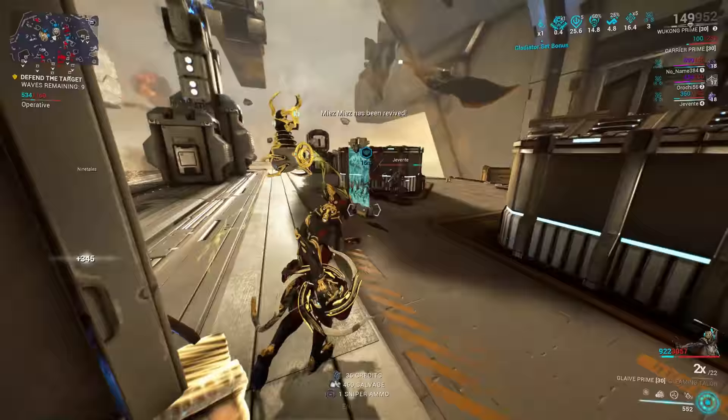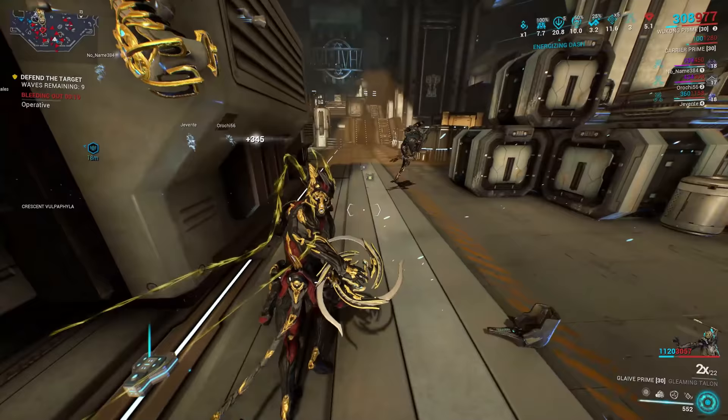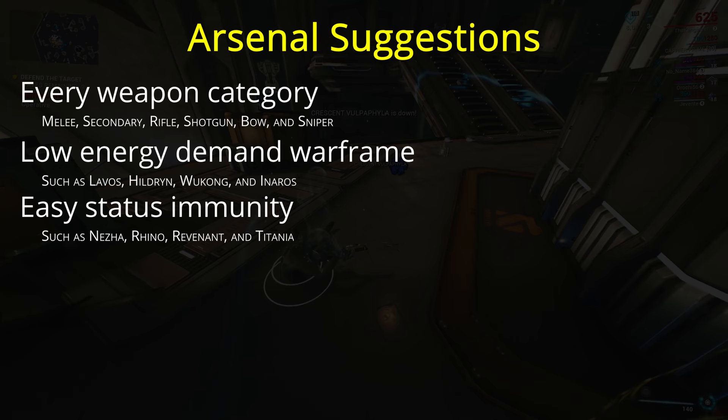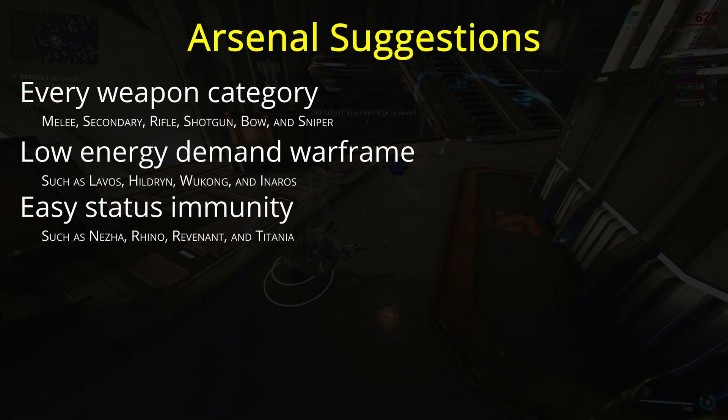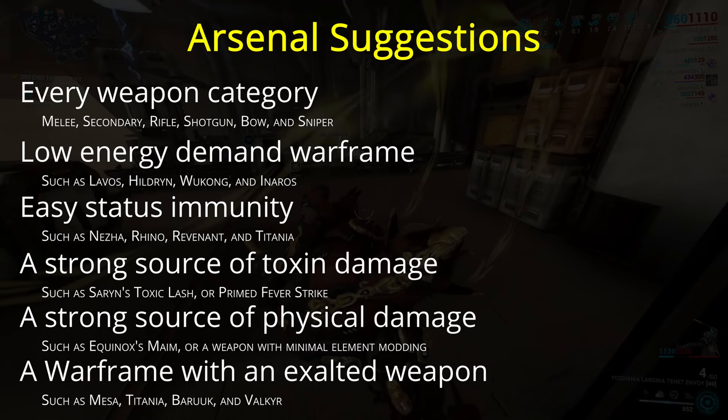Pretty much the number one cause of death in a radiation mission is the Saryn, Mesa, Ember, or Equinox player not being careful about when they press 4. In preparing for the modifiers, the main things to have in your arsenal are one of each type of weapon restriction, a Warframe that performs well with low energy, a Warframe that can block status effects, a Warframe or weapon that can deliver high toxin damage, a Warframe or weapon that can deliver high physical damage to counter elemental enhancement, and a Warframe with an exalted weapon, which can help when the weapon restriction modifier isn't one you like.